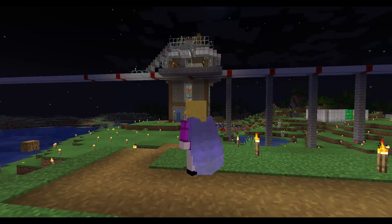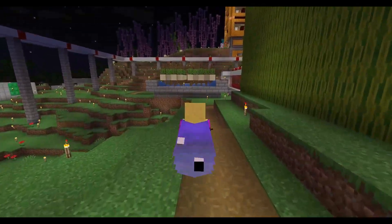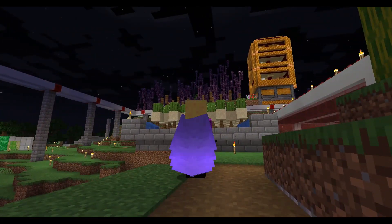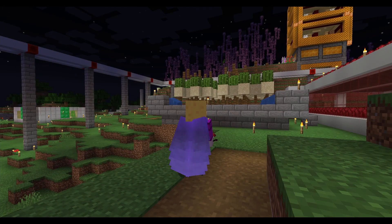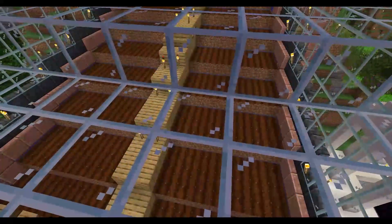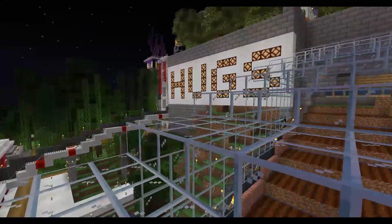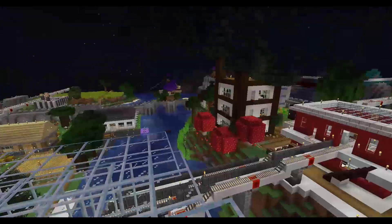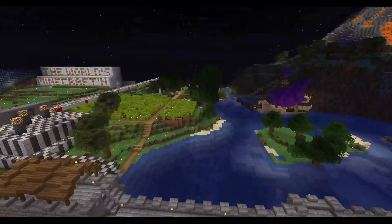At the back here we have a smoker where cows breed and die. We have a little cactus farm and we have trees at the back so I can get material from there. We also have a semi-automatic super farm here that I harvested in a previous video. Hugs everyone, don't forget to subscribe!